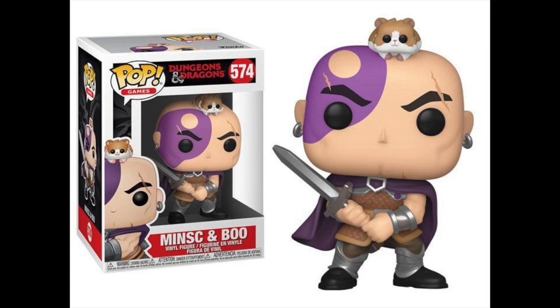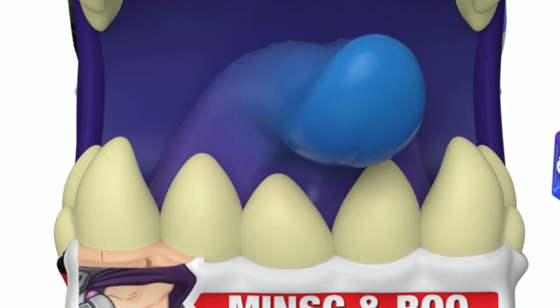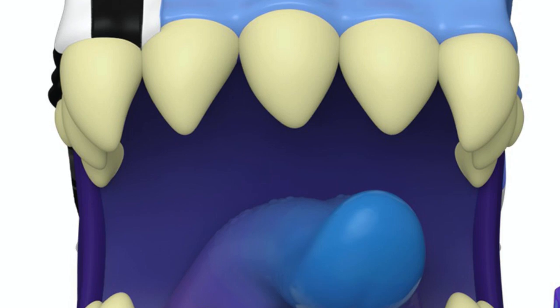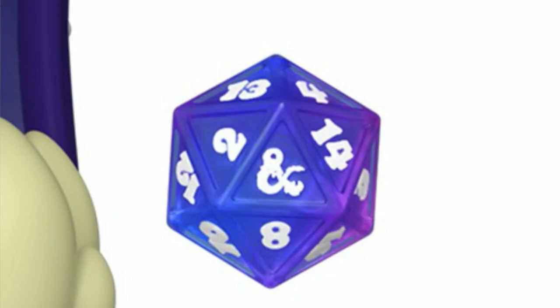I thought it was really cool to execute the idea that you might be looking for this pop in a store, go to grab it, and it's not actually the pop — it's the Mimic. You have the teeth with the tongue and the orange eyes that really pop out well. And then of course the D20 dice it comes with in that nice bluish purple color. I think they did an excellent job executing the way Mimic should be in the Funko world, which is why I think this is the best Dungeons and Dragons Funko Pop.